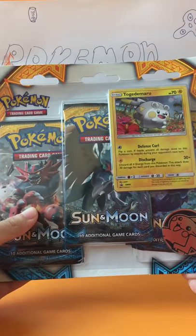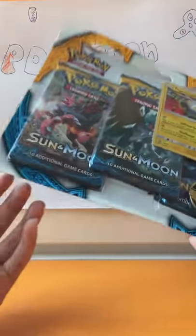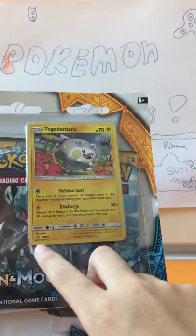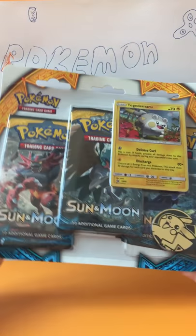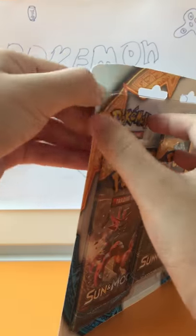What's up Pokemon fans? I've not been making videos lately because I've had something on. Today I just picked up a 3-blister with a Togedemaru promo on it. I wanted to pick this up and I finally found it — there was just one left. It has an Incineroar, Decidueye, and a Primarena Sun and Moon pack, and a Pikachu coin. Let's crack it open without further ado.